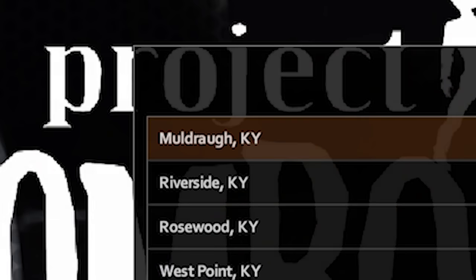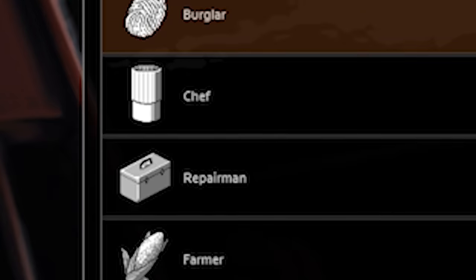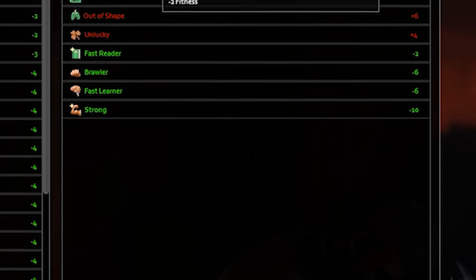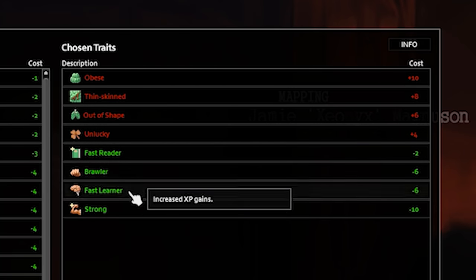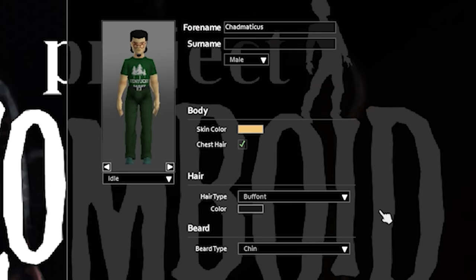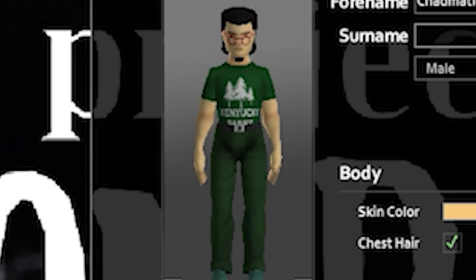Next up, we need to choose our spawn location — it genuinely doesn't make a difference, so we're spawning in Muldra. Next up, create your character. Now there's a whole bunch of overpowered characters you can be, and for the exploits we're showing today, you can be any of them. Although for the purposes of today's video, we're playing a park ranger. They have a whole bunch of modifiers for skills they can learn very quickly. At the same time, we're creating an obesely thin-skinned, out of shape, unlucky park ranger — but he's also going to be a fast reader, a brawler who's fast at learning and strong. Today we're creating a literal god amongst men: Chad Maticus, the most perfect being alive, who also looks surprisingly like Farquad.